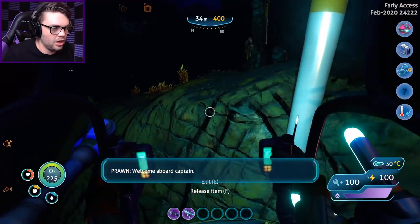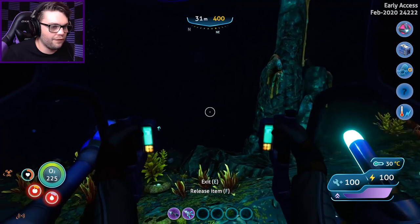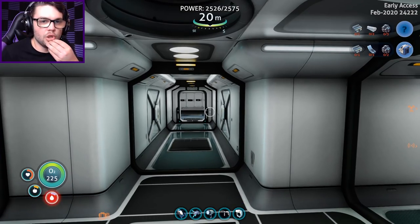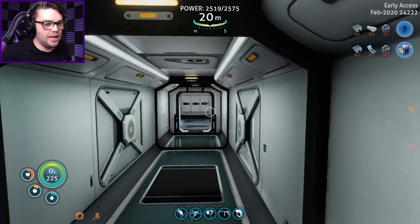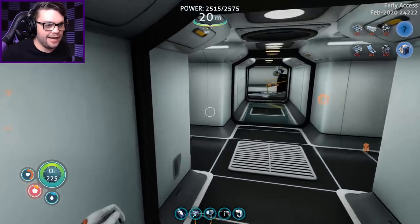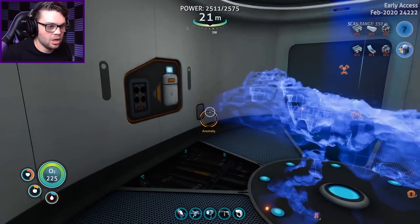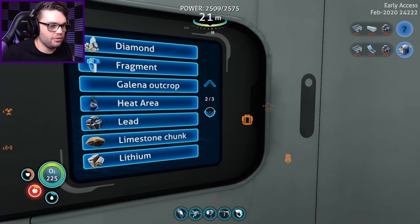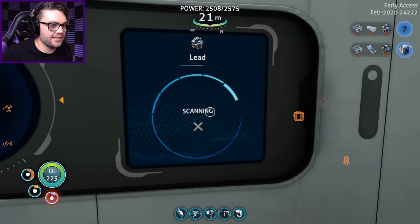The frames are dying a little bit, but that's all right. I'm very hurt, very hungry, and very thirsty. I've just had an all-around awful time. So, I need two plasteel ingots, an advanced wiring kit, two fiber meshes, and five leads. Okay, that's not particularly bad. If I'm going to use my scanner room for the anomalies, I'll deal with that a little bit later. But right now, I want you to tell me where some lead is, if you please.